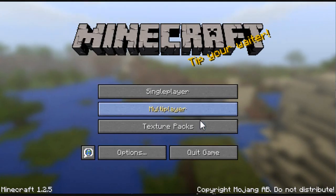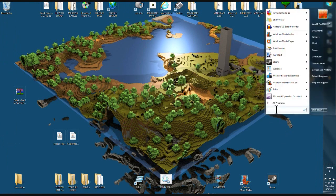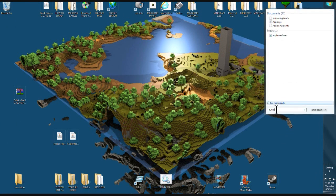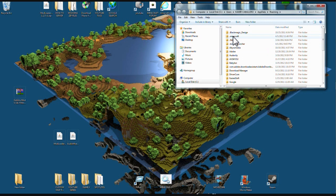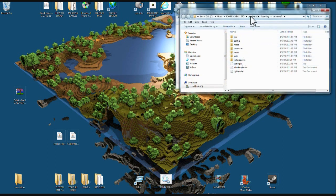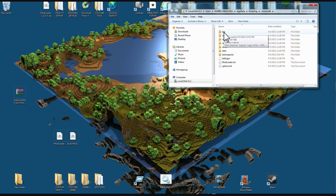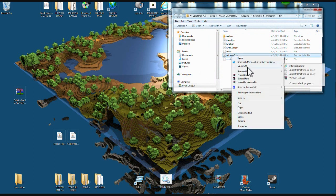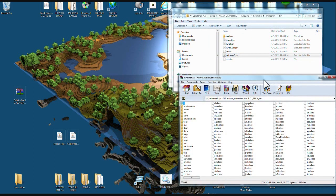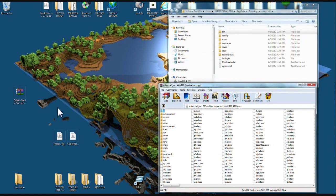Now go up to your Start button, put %appdata%, go to Roaming, .minecraft, and now you're gonna see a bunch of files that AudioMod and ModLoader just made. Come up to your bin folder, open it up, find your minecraft.jar again, and open it with WinRAR or 7-Zip.